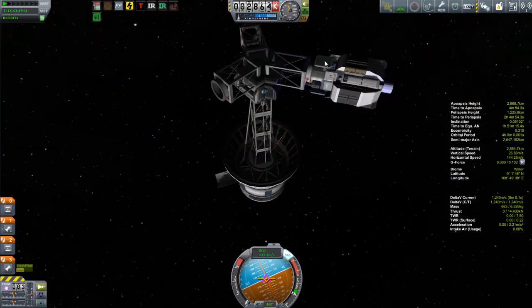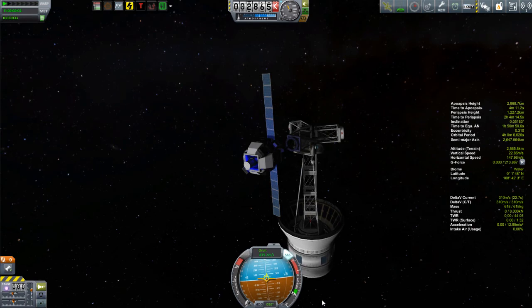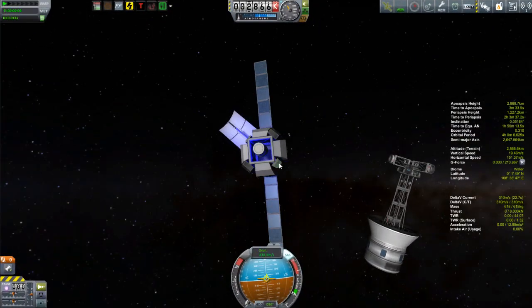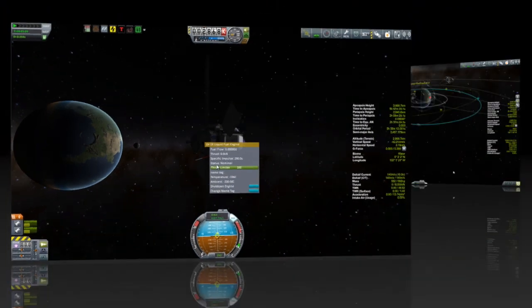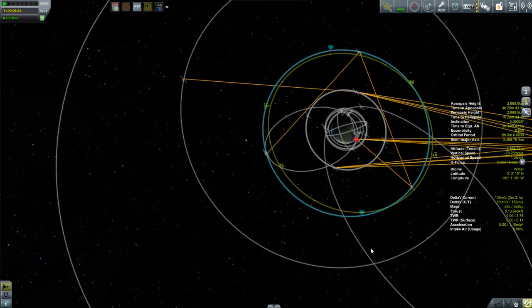Finally, the transfer vehicle is back at apoapsis for the third time, ready to release the last satellite. We release it, set up the communication antennas, and de-orbit the transfer vehicle using the remaining fuel. The result: ComSat 1 is in contact with Mission Control and relaying the signal to the second satellite, which relays to the third — all three are in contact with each other independently. I can now use them to communicate with probes in the inner solar system, out to Duna's orbit. Dres, Jool, and Eeloo are still out of reach communication-wise — we'll need bigger antennas for those. That's going to end it for this episode, and we'll hopefully see you next time.